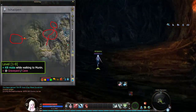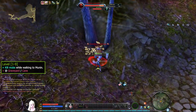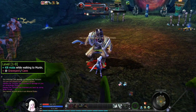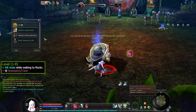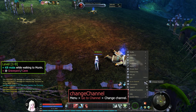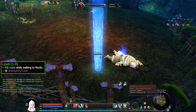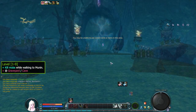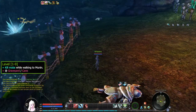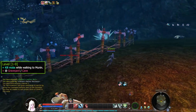Mobs should be around level 8 to 9, so you'll get better XP than the graveyard, and there's a level 10 named mob near the portal at the end of the cave. This should be a good spot if there aren't many people leveling — ideally if you're the only one in the cave. You don't have to wait for a spawn; you can change channel by going to menu and selecting channel. Then you can hunt more mobs.